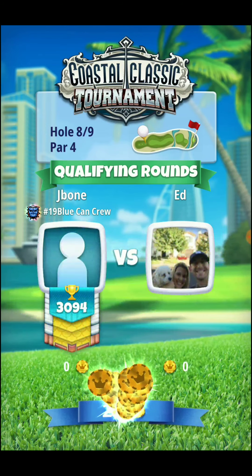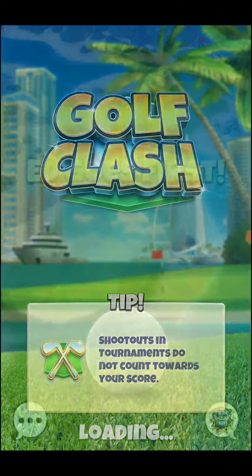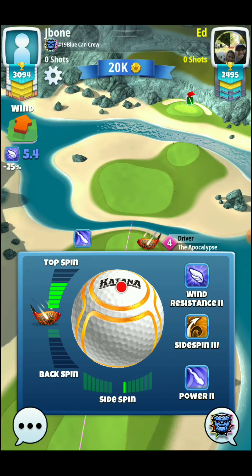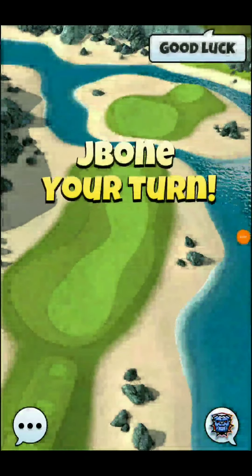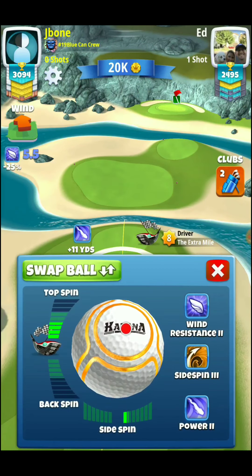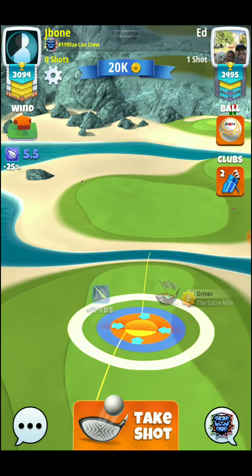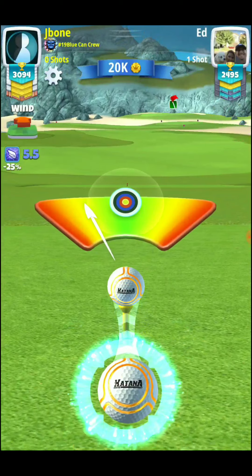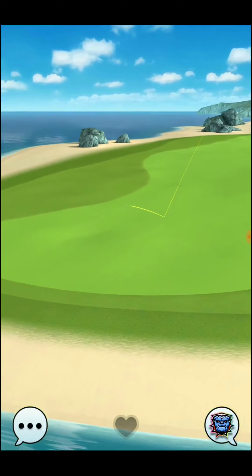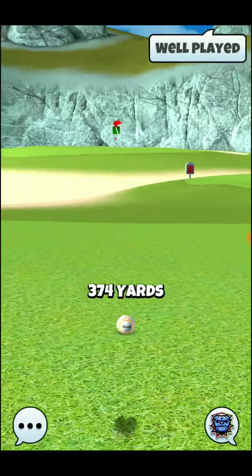We've got hole number 8, par 4 — probably one of the most unexciting holes in the tournament. The way we're going to play it is with the Extra Mile. You could really use any of your higher level power drivers here. We're going to play it with the Extra Mile 8, choose a Katana ball. Definitely want to make sure you have the Hornet in instead of the Thorn if you're going to go for the rough bump. I'm not going to play this shot with any kind of overpower — just let the wind naturally do its thing. I go 4 bars of top spin, and I'd strongly encourage you to not use lots of top spin and overpower at the same time, because you can very easily roll through the fairway into the rough.